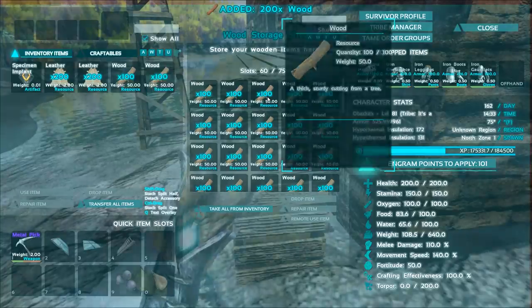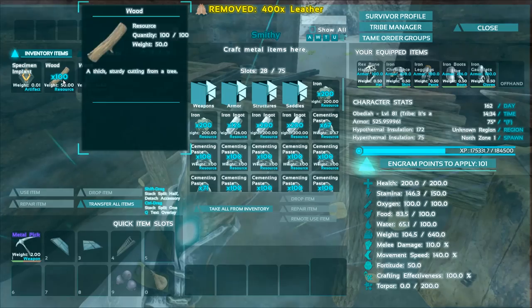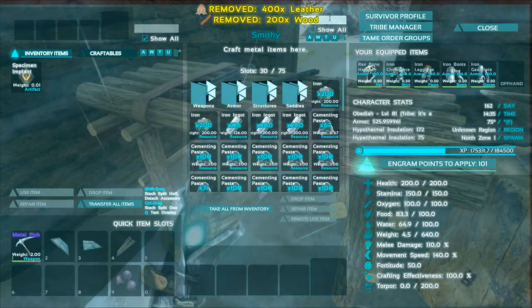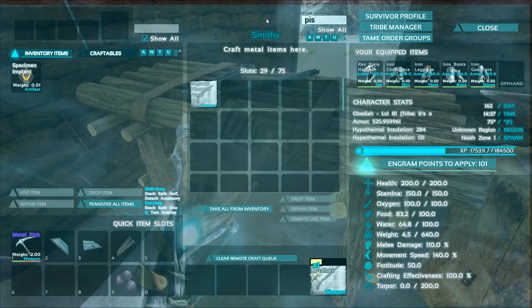Let's go ahead and make these guns — one, two, three, four. First let's do the musket, and then while that's crafting we're going to go ahead and make the pistol.